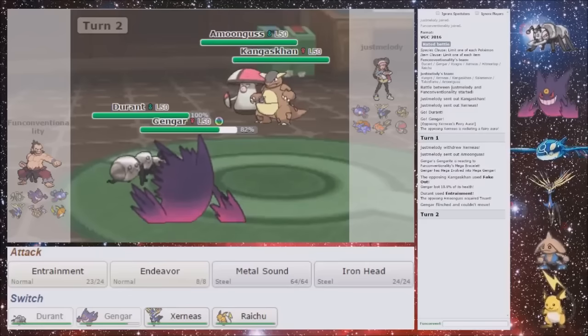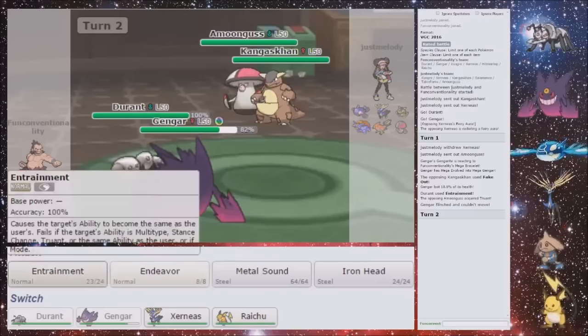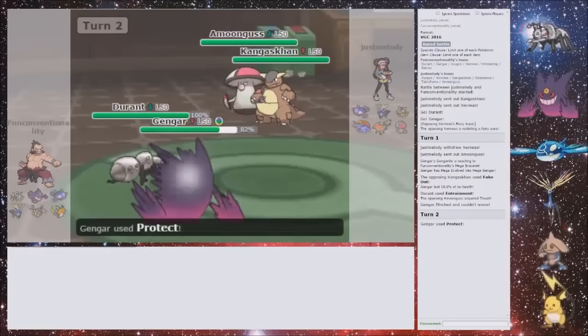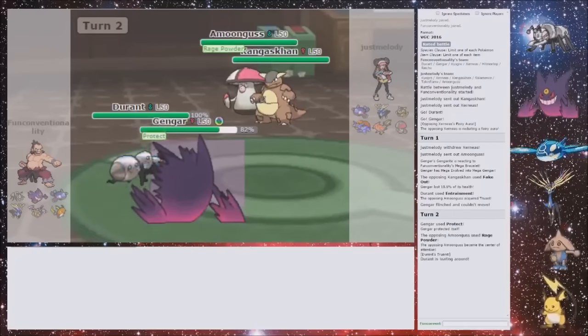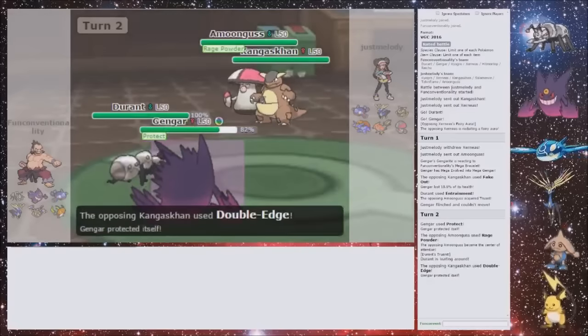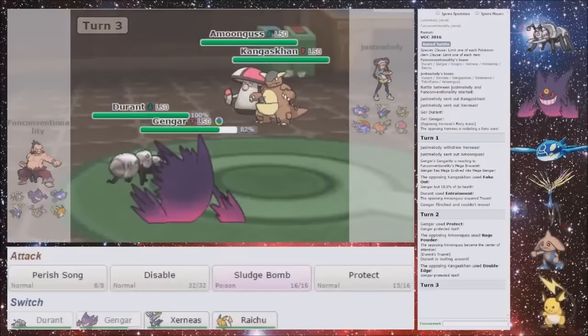Do I want to switch out with Durant? Amoonguss will be able to attack, but then it won't. So I'm actually going to leave my Durant in and Protect, because the Amoonguss will Rage Powder this turn but it won't be able to next turn. He can't knock out my Durant. He stayed Scrappy — that was nice. But now I Entrainment you — you no longer have Scrappy if you decide to stay in like that. And I am going to Perish Song.